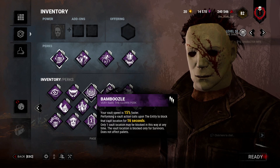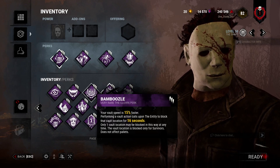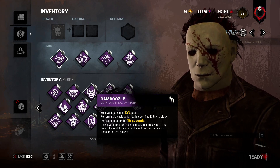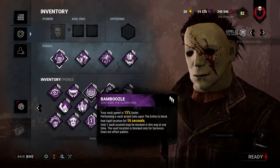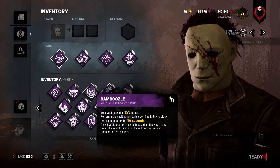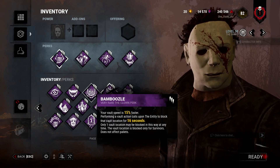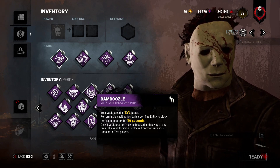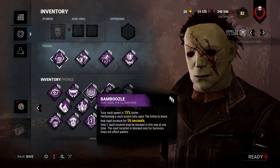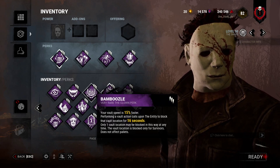Bamboozle: some people don't know this, but Myers even in Tier 2 has a slightly faster vault. You want to run this to make his vault even faster. In Tier 3, his vault is — as most people know — very fast. So with Bamboozle on, you're going to be cruising through window vaults for easy hits. You also block off really strong windows, so you can get a Shack pallet out of the way really fast. And since Myers does have a faster vault, there's a bit more merit to running this on him.